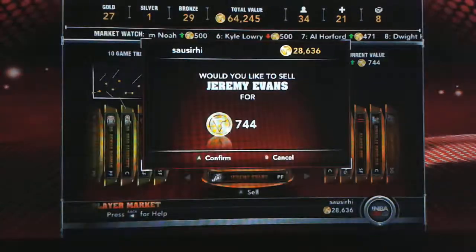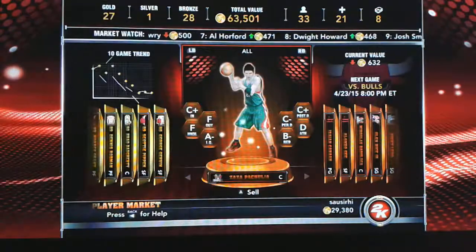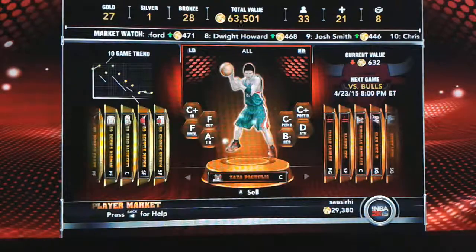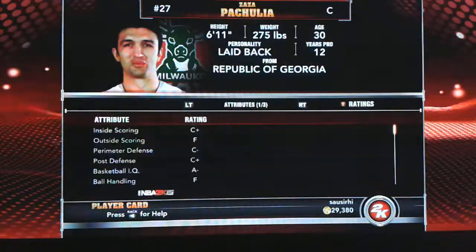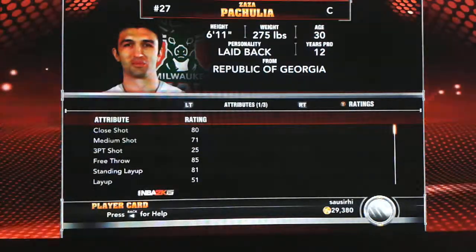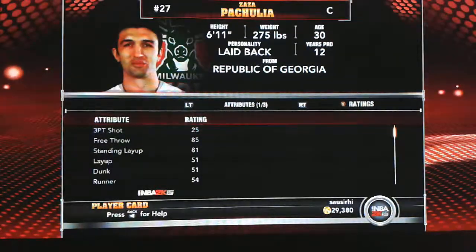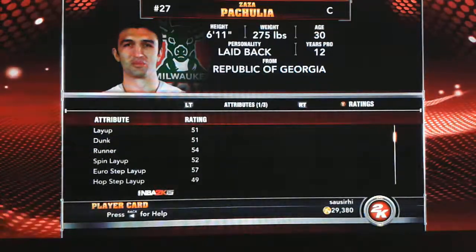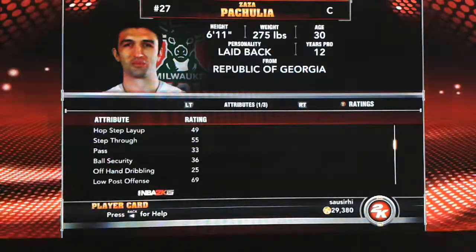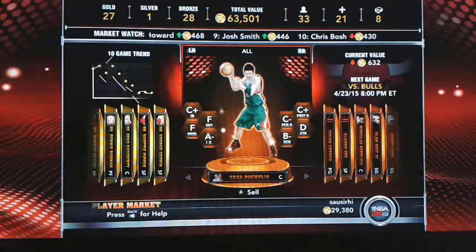Zaza Pachulia used to be one of my favorite centers because I didn't have anybody else, but he's really hella slow. Close shot is 80, but he actually misses more than the rating suggests, and he actually makes more layups than the 51 rating implies. He's a decent player, obviously not the best center in the world, but I'm gonna sell him as well.